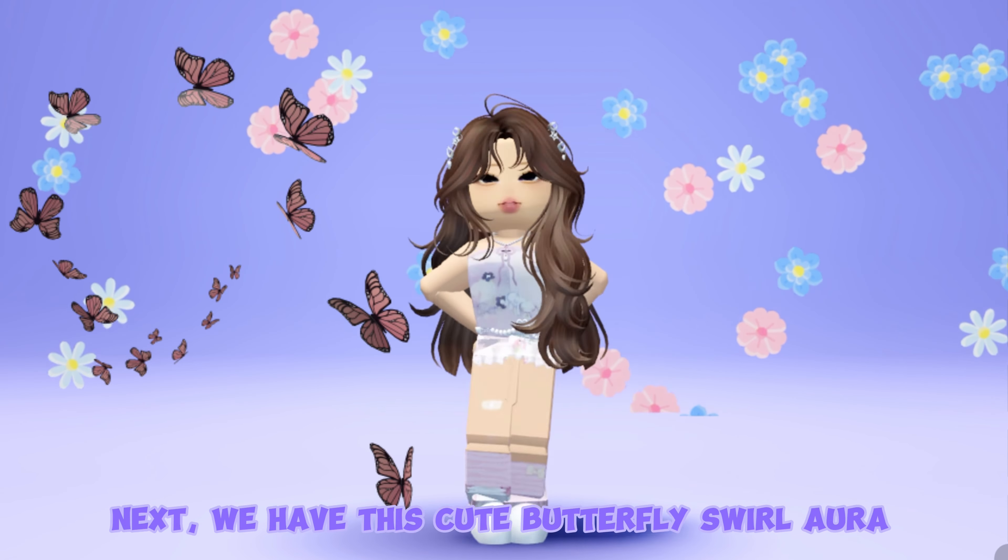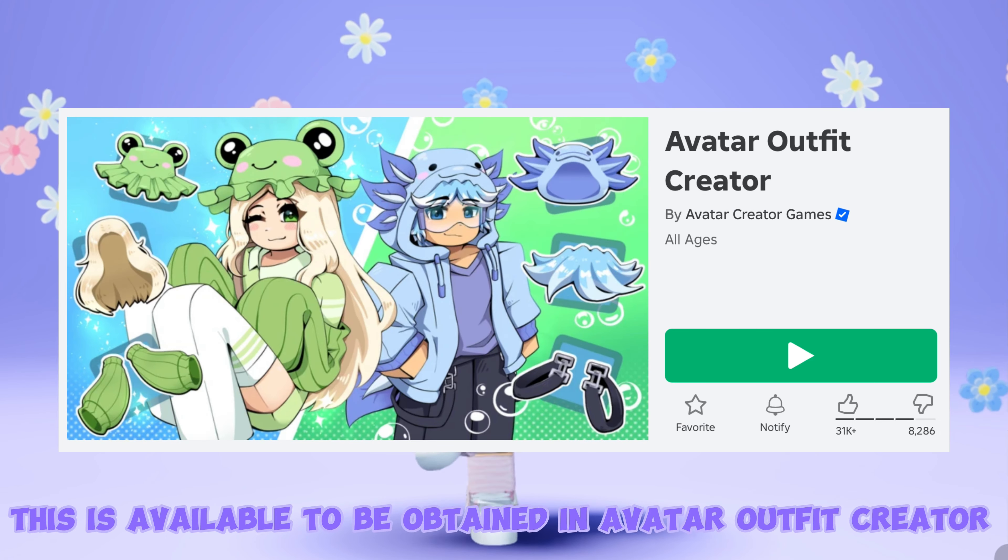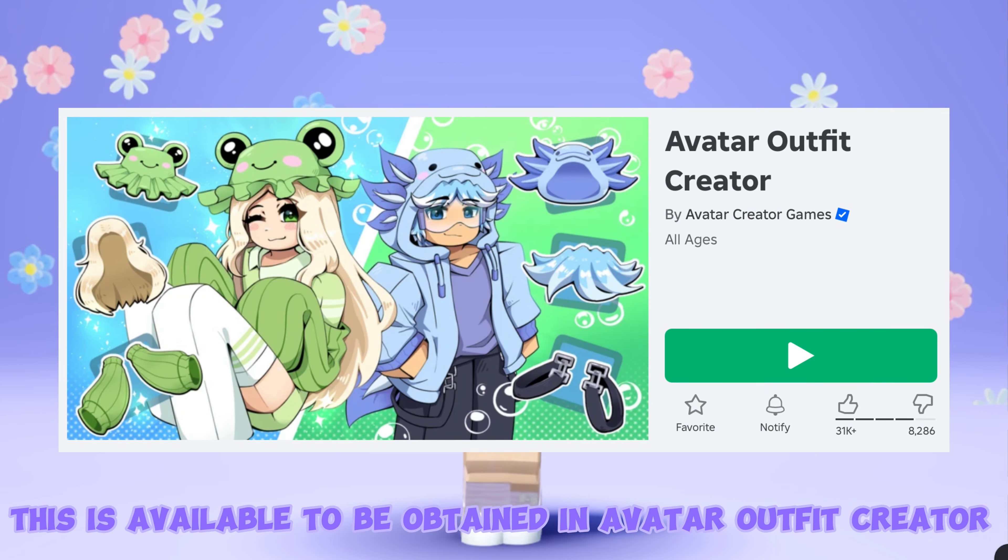Next, we have this cute butterfly swirl aura. This is available to be obtained in Avatar Outfit Creator.